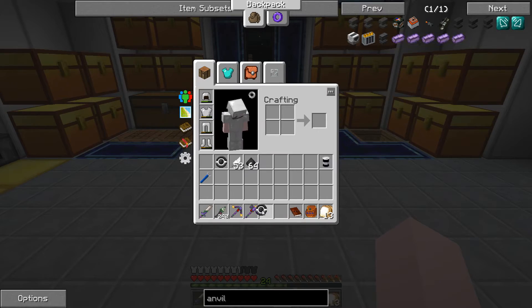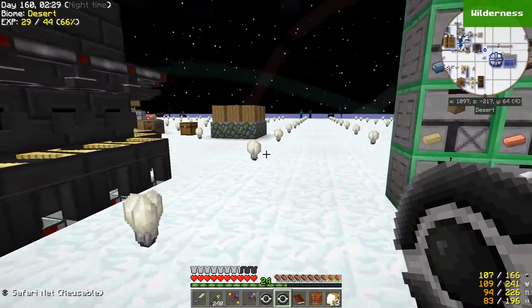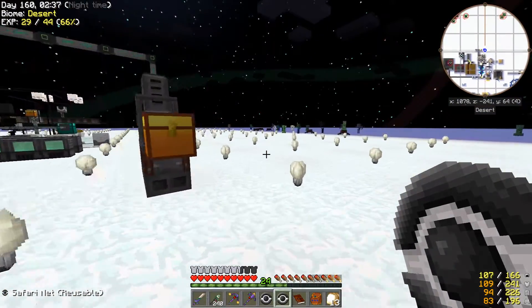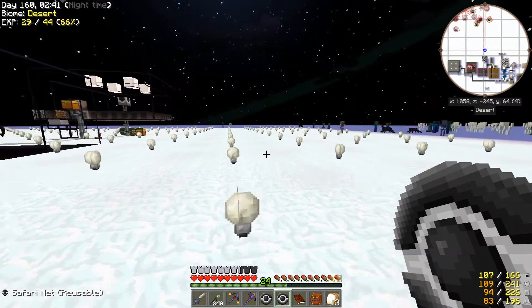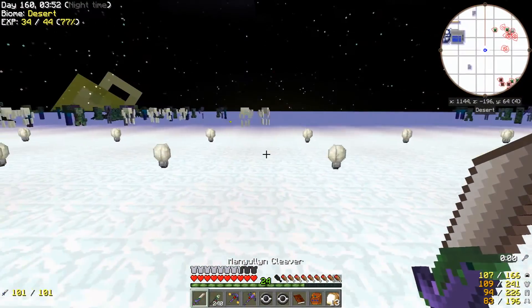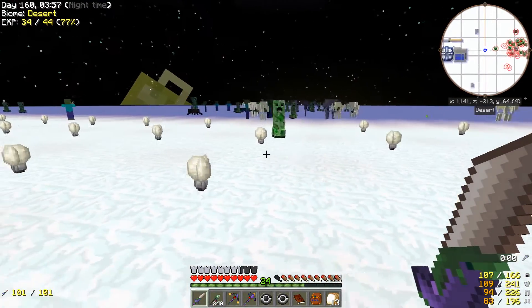Actually it's night time right now. I want to go catch a witch. Let's see if we can find one. Witches are the hard ones to find; creepers are everywhere. Use a zombie head, I'll get you over here. Come on, no witches at all?